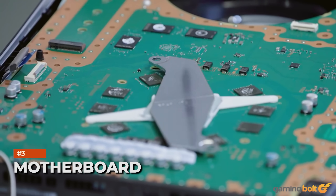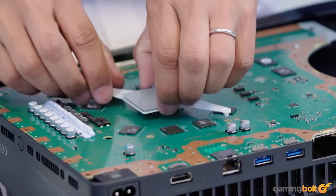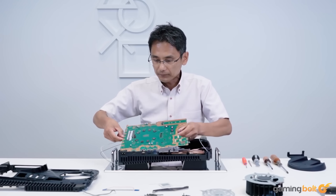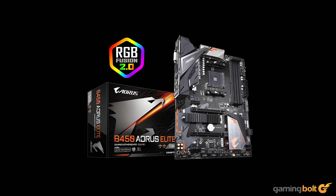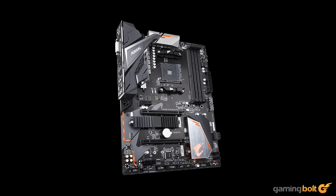Motherboard. While one could certainly spend a good amount of money on an AM4 motherboard for better features or aesthetics, we're going to be choosing the cheapest option that comes with all the essential features. We're going with the Gigabyte B450 Aorus Elite motherboard, which not only runs Ryzen 5000 CPUs without requiring any BIOS updates, but also has support for high-speed memory and M.2 SSD. The aesthetic on the motherboard isn't that bad for the asking price of $130 USD.